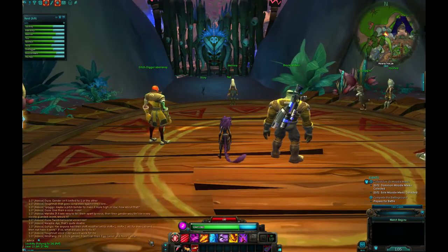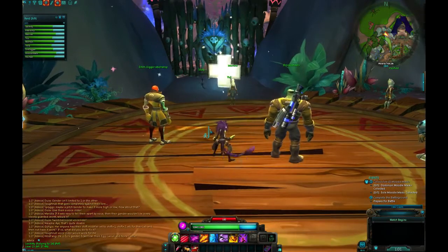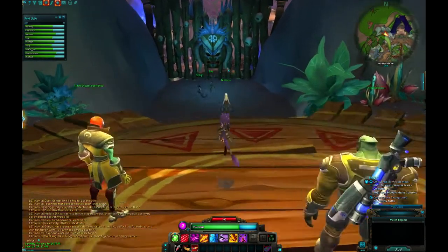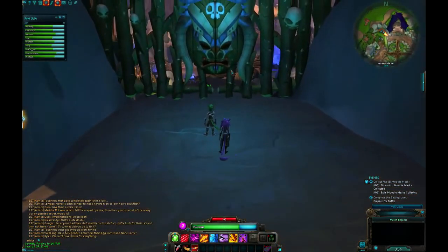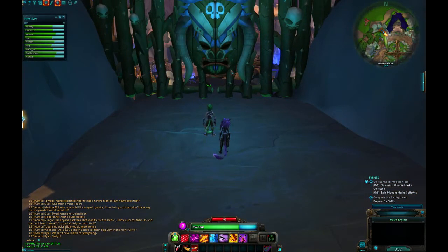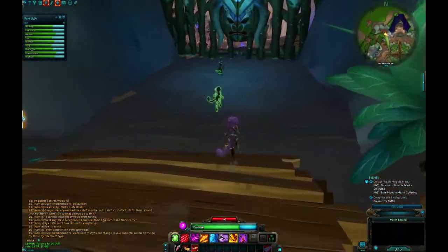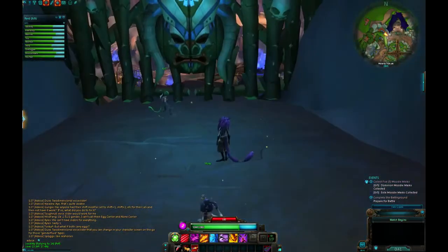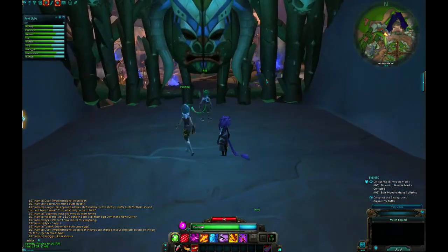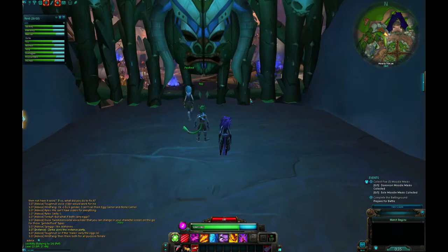I'm actually level 15, but I queued up for this match about an hour into playing — or I was sitting in the queue for like an hour and a half — and it finally popped and I had leveled, so I'm actually level 15 downscaled to level 14. This does mean I have an extra action slot, and because I was so rushed getting into this match, I didn't get a chance to put one of the abilities I usually use on my hotbar, but I have pretty much everything else the way I like it.